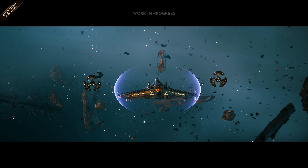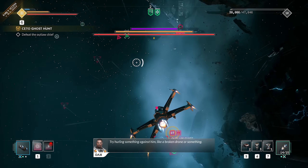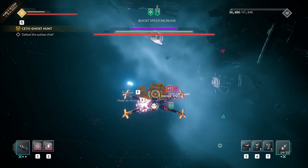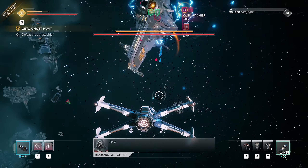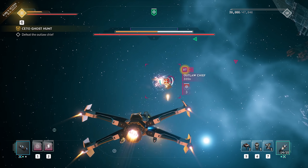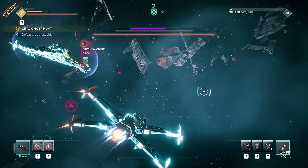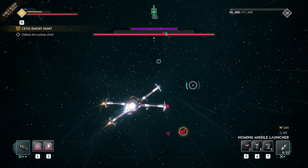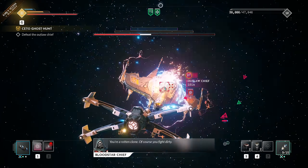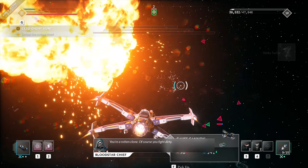Are we having a boss fight? It is a boss fight. We can actually pick up one of those drones when we shoot it down, then throw it at the boss. Very nice — the shield is down. His shields are coming back up, but one more — let's go! Yes, we got him. That was our first boss fight.